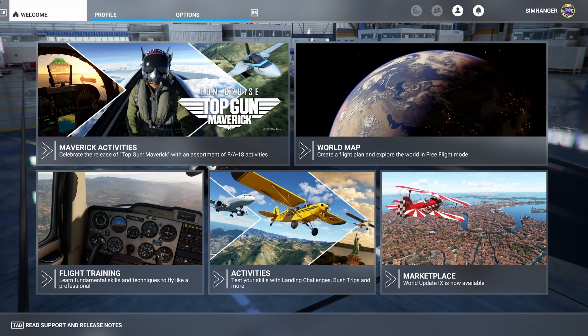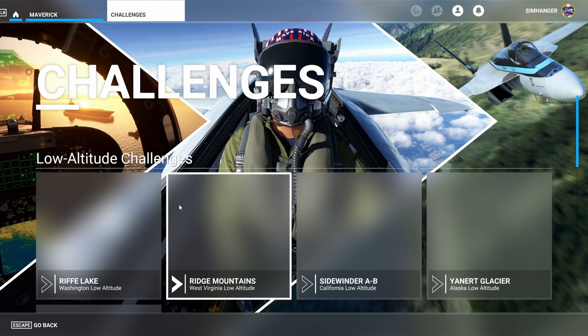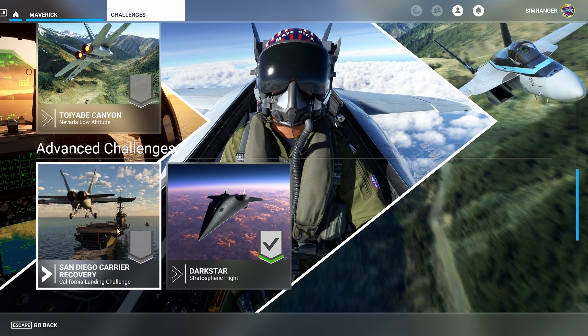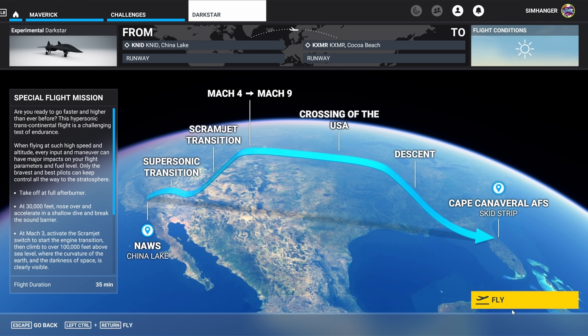Available from the InSim Marketplace and free of charge is the Top Gun Maverick add-on. If you click on the Maverick Activities and then select Challenges, there are all the typical challenges we would expect, except one — it's the Dark Star. Select this one and it's something completely different.